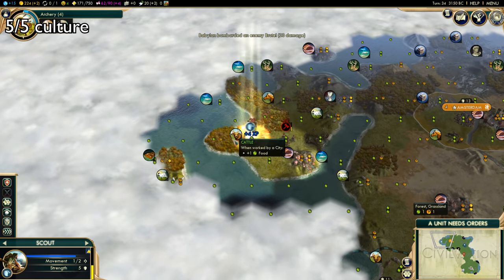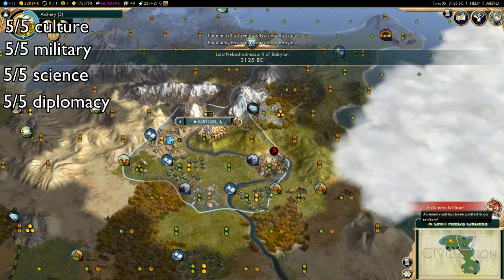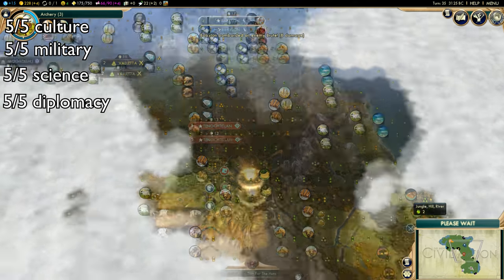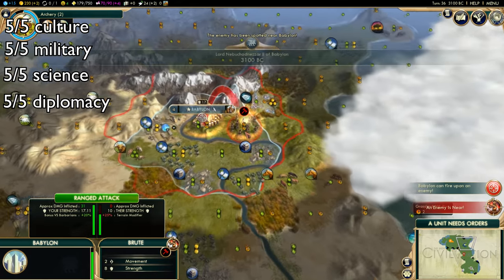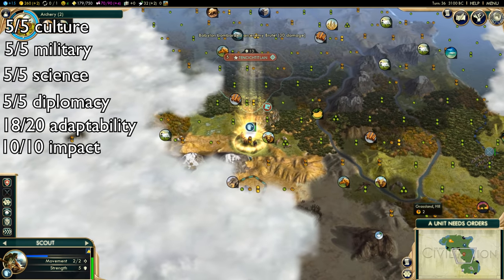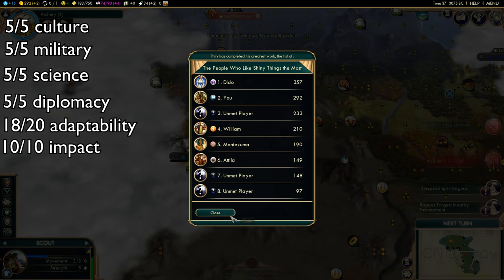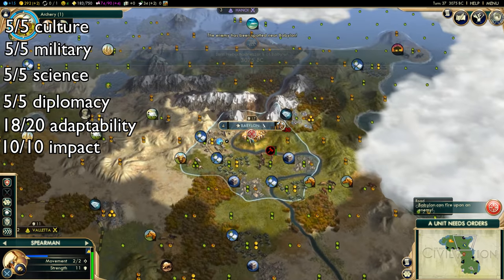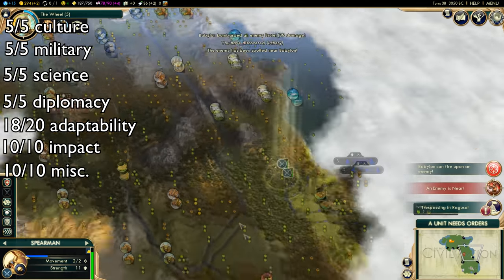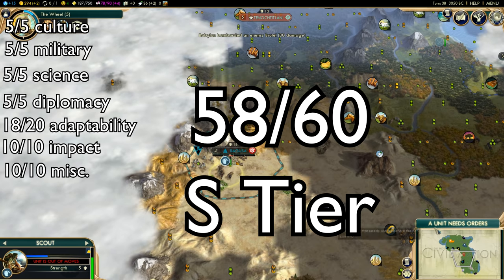Overall, Babylon gets a 5 out of 5 for culture, 5 out of 5 for war, 5 out of 5 for science, and a 5 out of 5 for diplomacy. Direct bonuses to science help greatly with all of these aspects, but Babylon actually has little incentive to spend its time with city-states. That said, being first to an ideology means Babylon could easily obtain city-state allies anyways. This is the same for culture victories, since Babylon should be the first to any of the ideologies. Babylon gets 18 out of 20 for adaptability and 10 out of 10 for impact. Rather than helping with the aspects that go towards science in Civ V, Babylon just gives you the science straight up. Bad land is still bad land, and Babylon can't do anything about that. They do have a good start bias, which is avoid tundra, as tundra is some of the worst land in the game. Finally, Babylon gets a 10 out of 10 for miscellaneous, since the scientist really opens up a lot of opportunities. The scientists and the walls really let Babylon play tall or wide, and play aggressive or passive. Babylon lands a spot in S tier, with a total of 58 out of 60.